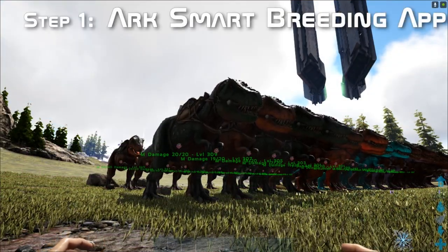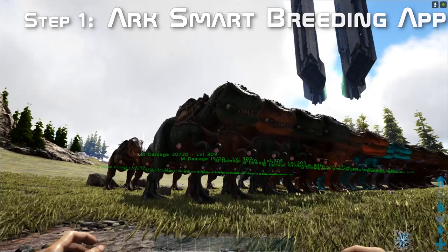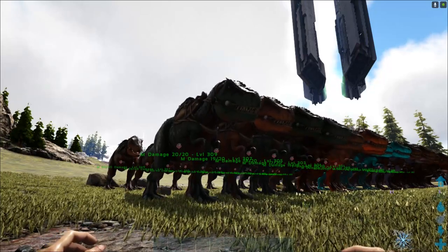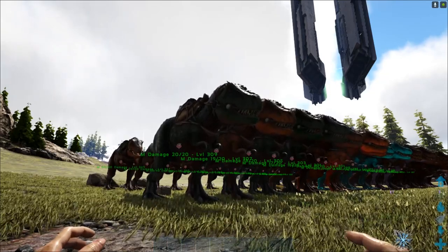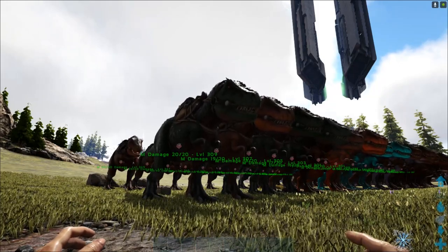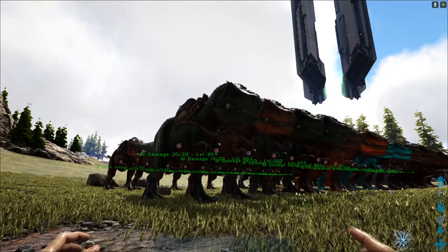Before we begin, I highly recommend to all PC players of ARK Survival Evolved to download an app called ARK Smart Breeding. It is one of the most useful stat calculators out there and gives you the most accurate representation of each kind of stat in your dino, and it tells you the best options for breeding. You can try using Dodo Decks, but it's not always accurate and can give misleading information. For console players, you can download it on a PC at home and manually input the information. I'm going to put a link in the description box below and show you how to download and use it.